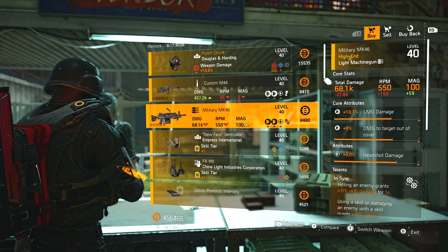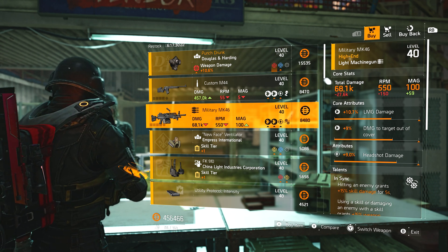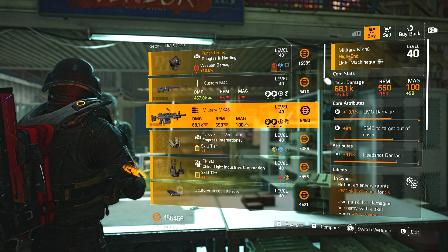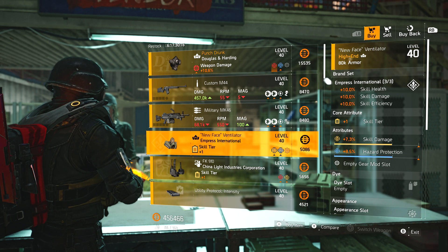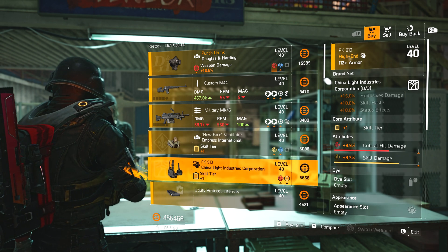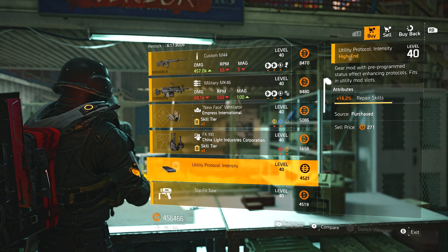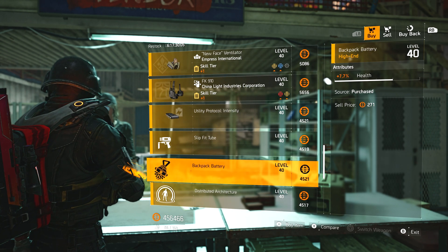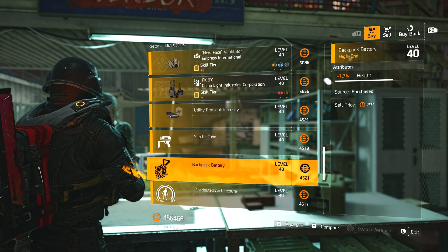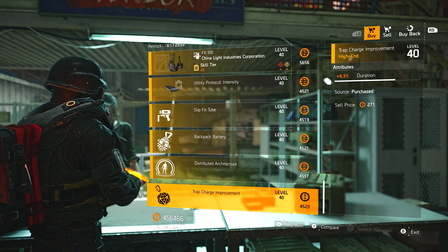Custom M44 with Eyeless. Military MK46 with In Sync, LMG damage, damage to targets out of cover, and headshot damage — not a bad roll. Remove headshot damage for damage to armor and In Sync's always good. Empress mask with skill damage and hazard protection. China Light holster with skill damage and critical hit damage, plus 16.2% repair skills, 7.6 ensnare duration, 7.7% health for the hive, 8.6 radius, and 4.3 duration for trap.